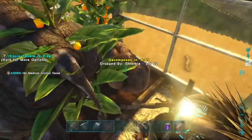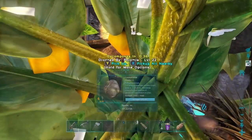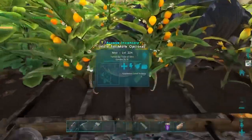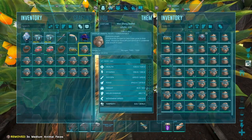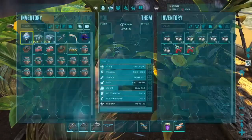Combined with a dung beetle, this Phyomia can be very useful in making fertilizer, essentially getting infinite fertilizer. Be careful not to feed too many stem berries to your Phyomia though, mainly because it can get starved heavily from stem berries, so make sure to keep some regular berries on your Phyomia.